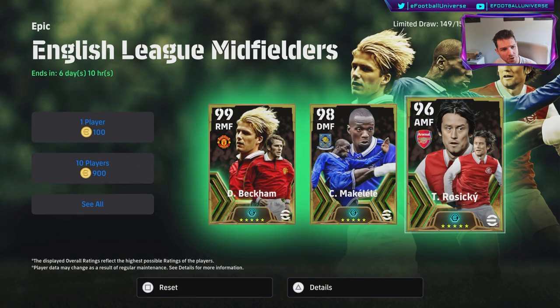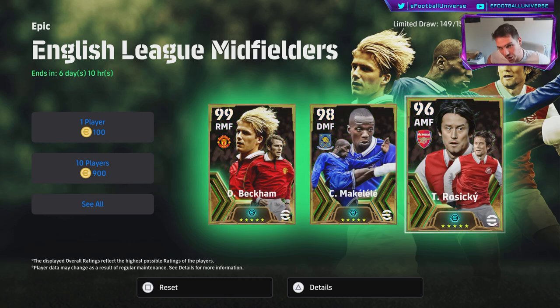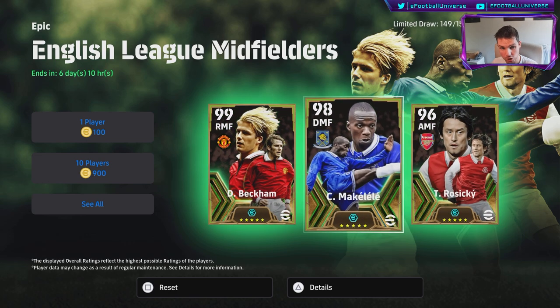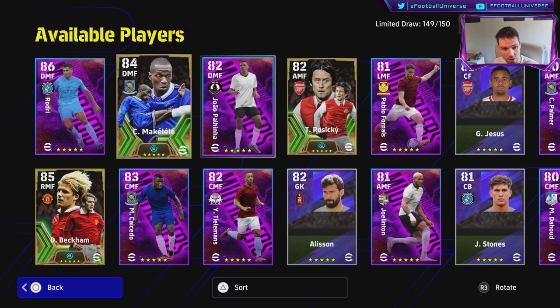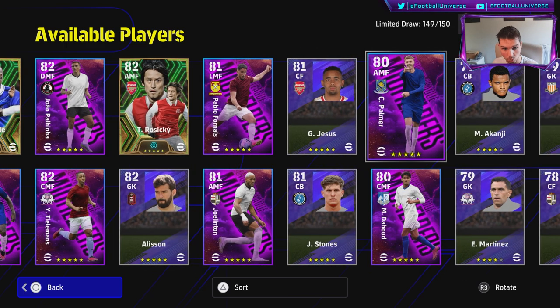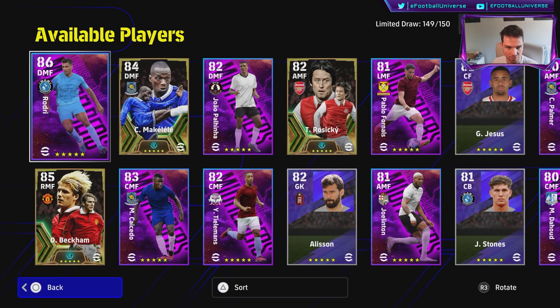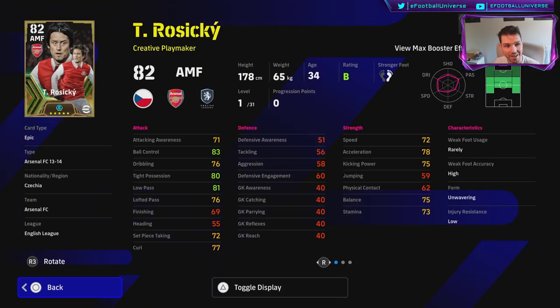Welcome back to another English league midfielder epic booster review training guide - well, this isn't a review, we've already done the review, but this is the last of the training guides for these three boys. We've got Caicedo, Rodri, Tielemans, and a couple of other decent players like Cole Palmer. For now we are going to focus on 82 overall attacking midfielder Rosicky, who goes up to an 84 overall with the max effect booster.